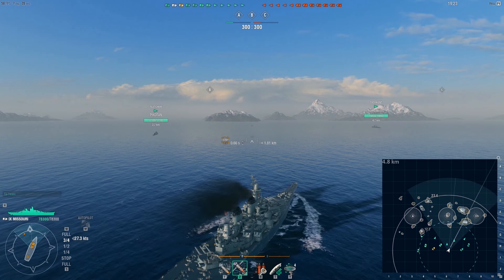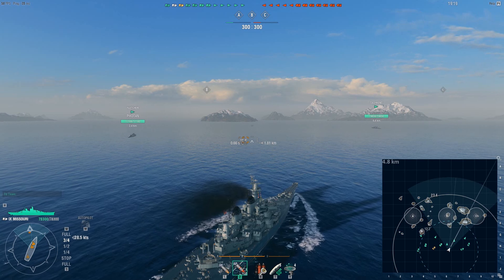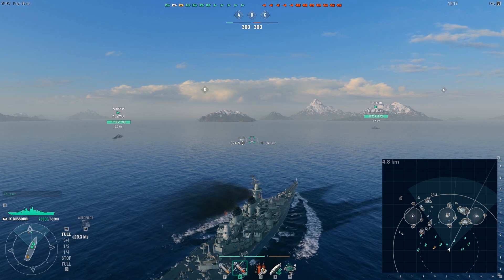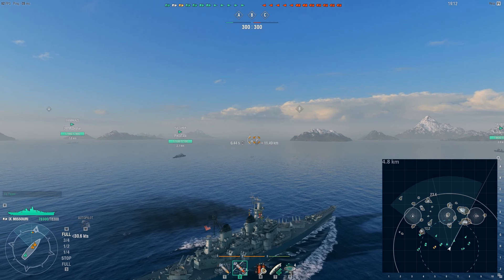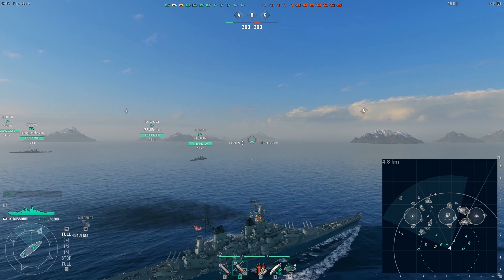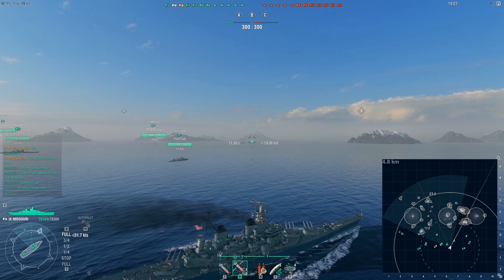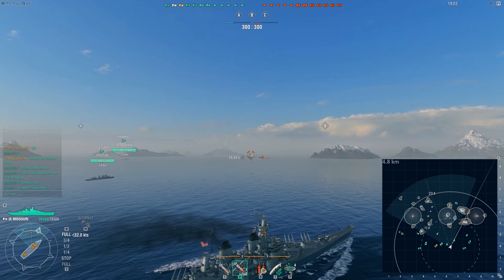For instance, with the Fletcher and the Baltimore, I didn't even take the ships out until I was able to get the majority of the upgrades for them. Now, what are the actual statistical differences between the Missouri and the Iowa, the non-premium Tier 9 American battleship? The Missouri is an Iowa class, so obviously from a looks standpoint it looks very similar. There are two major differences, however.